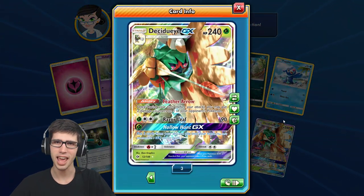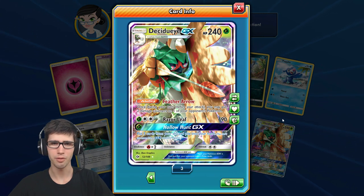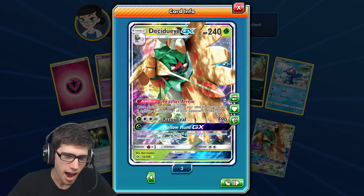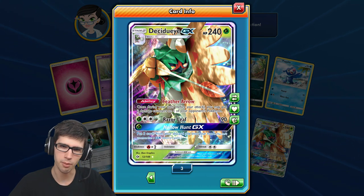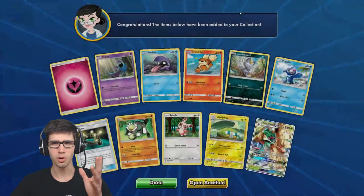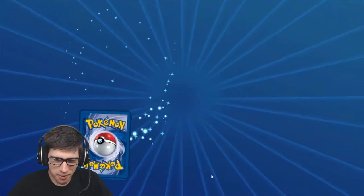There we go - that is a nice pull right there. We have the Decidueye GX! It's got 240 HP with the ability Feather Arrow, Razor Leaf, and Hollow Hunt GX. I kind of paused for a second because I was having a look at the details in the background trying to figure out what that was - I think it's a tree and it's like in the forest, but I just couldn't quite figure it out straight away.